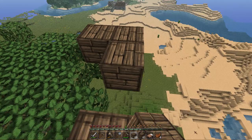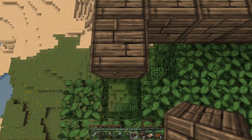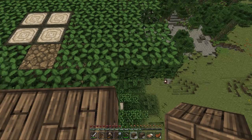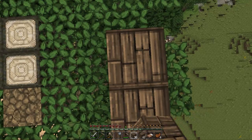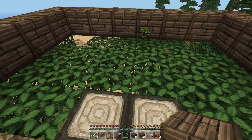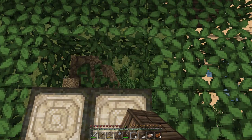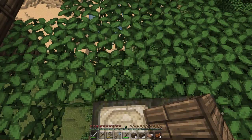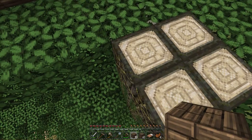There we go, starting to get the outer perimeter done. Since this is what we're going to be using to go up and down — I can't break that. I'll start digging out the floor and start laying down the wood pieces.